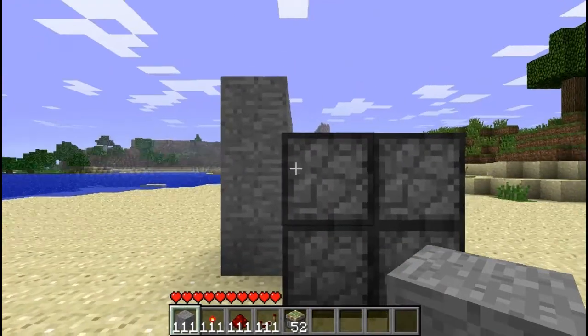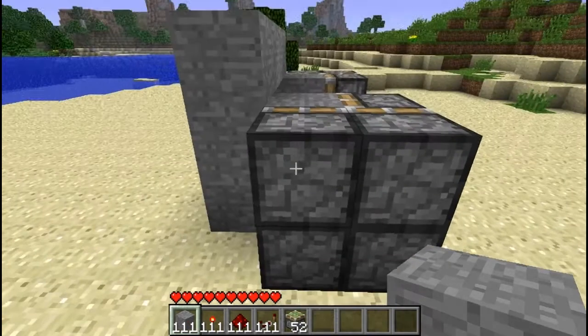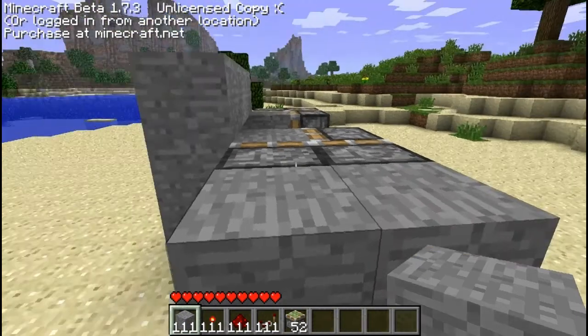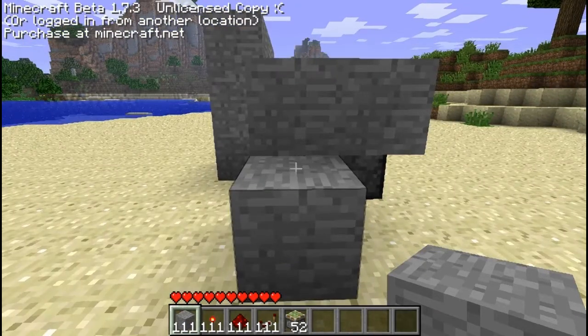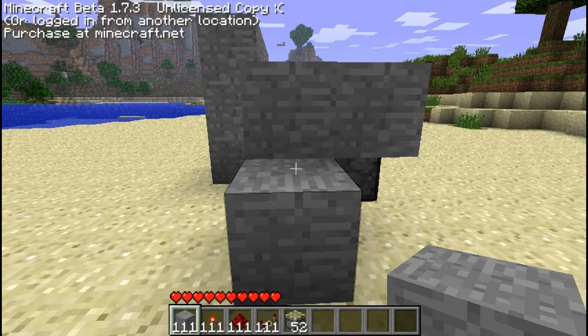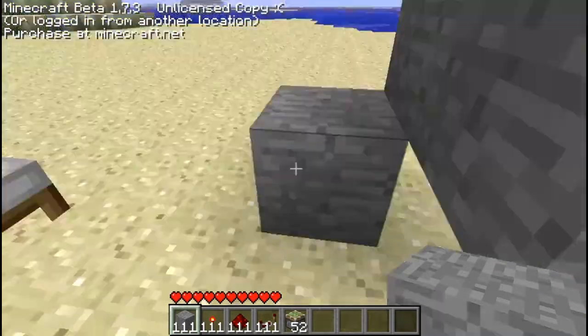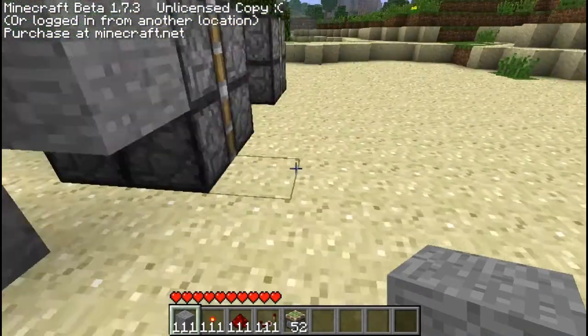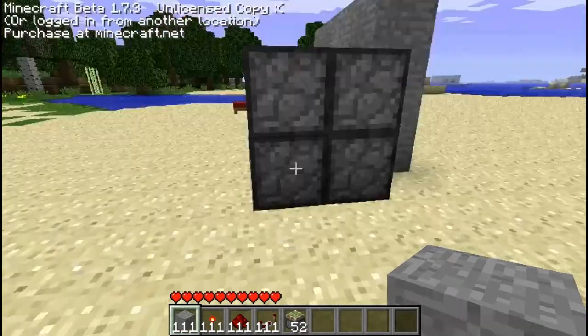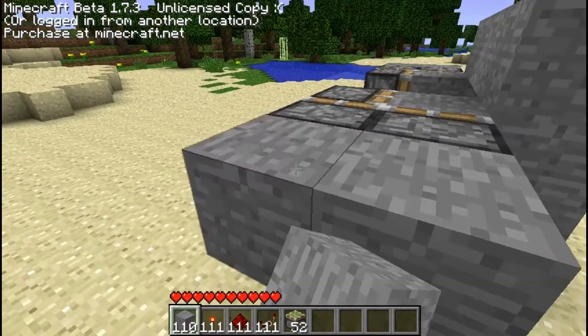Now what you're going to do is go on the side that's closest to the wall, go one out, put a stone, put two stones, just like this. Then do the same thing on the other side — go on the one close to the wall, one out, and put two just like that.